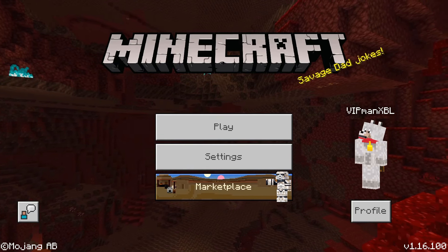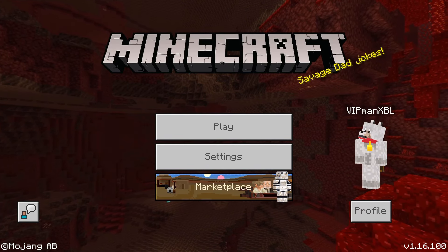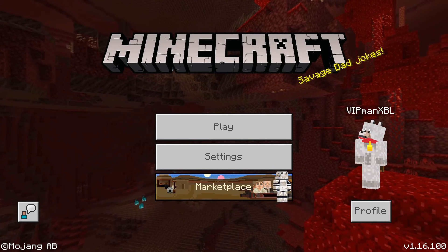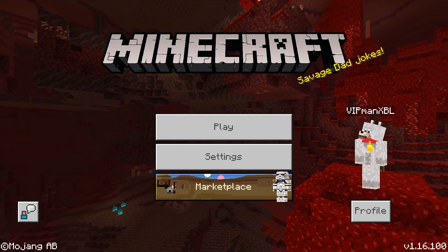You also need to make a Microsoft account. You might already have one — if so, you can just use that account. If you don't, you need to create one. On Minecraft for PlayStation 4, you should see a sign-in button that will allow you to sign in with your Microsoft account or create one if you don't already have one.